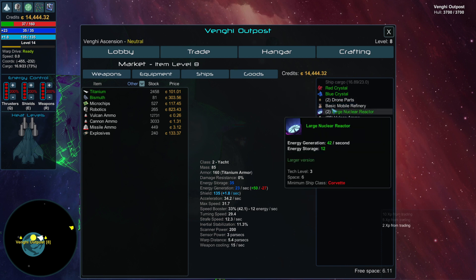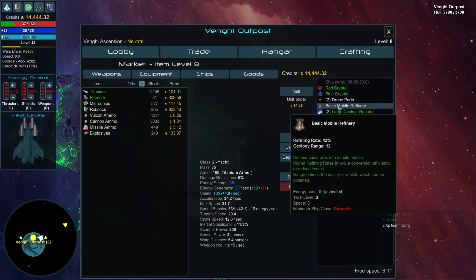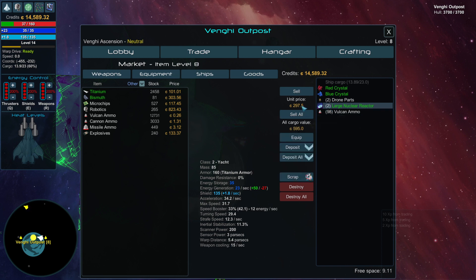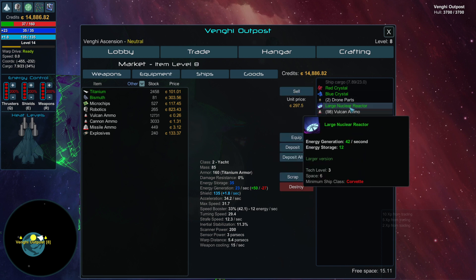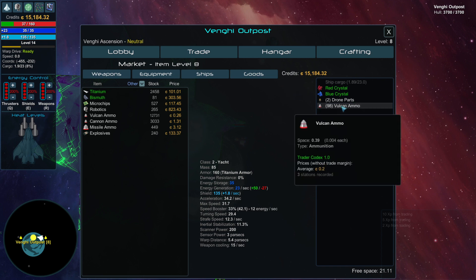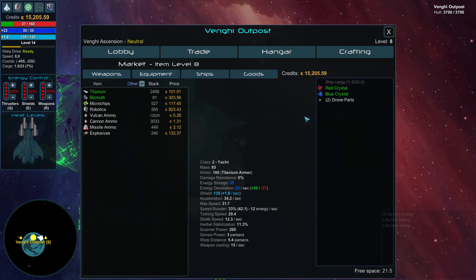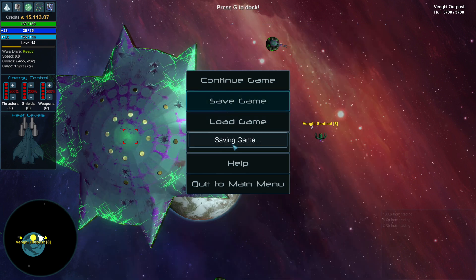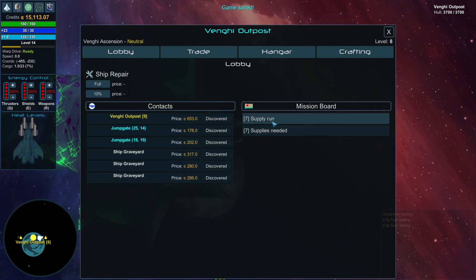Basic mobile refinery — I already got a green one of these. I ended up selling it anyway because I can't really use it. This tube here is for the Corvette, so it's not usable for our ship now. Holding onto these for later is probably not a bad idea, but when money is going to be the issue anyway, I feel like it's just probably better that we go ahead and work on that.